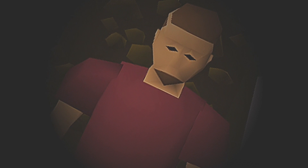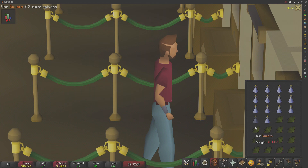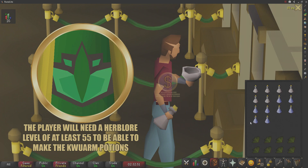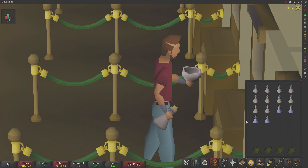The requirements to do this method are pretty simple — there is really only one: you need level 55 in the Herblore skill so you can add a Kwuarm leaf to a vial of water. A recommended requirement: if you don't have a lot of money, do this method at the Grand Exchange so you can sell potions and buy more supplies as you go. As we're mixing potions, I don't have a gear setup.